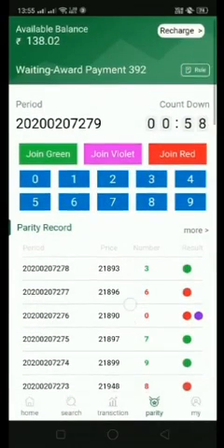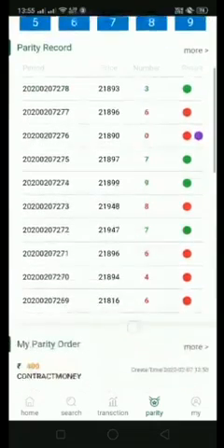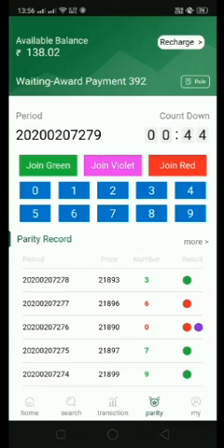My available balance is now 138 rupees and I have placed an order of 400 rupees. If the next period comes green — period number 279 — then I will earn money.